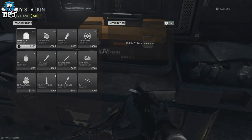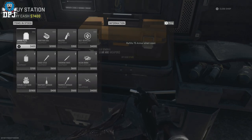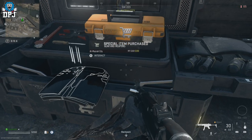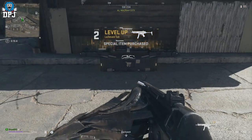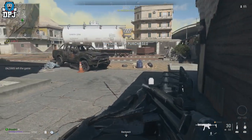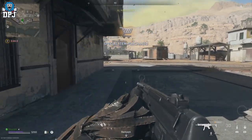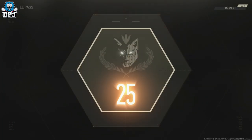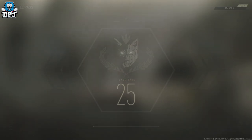So to recap: go into battle royale — solos or a team, it doesn't matter — accumulate as much money as possible, do the intel and safecracker contracts at the same time to earn even more XP and money, then head to your nearest buy station and spam out buying the armor plates. This will earn you a crazy amount of XP.